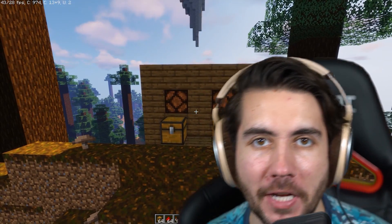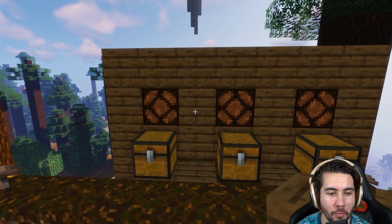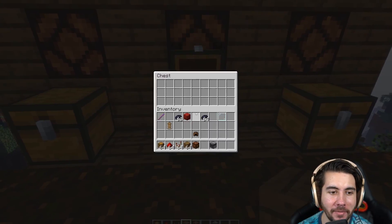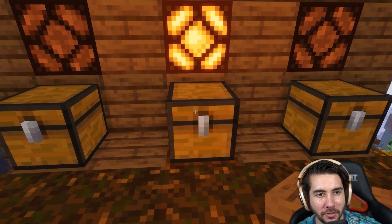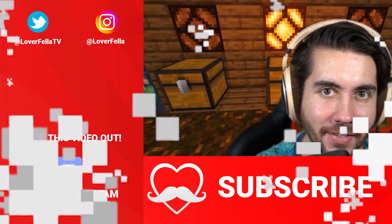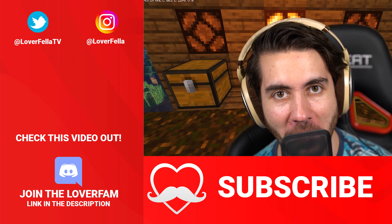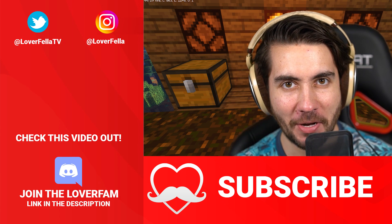Imagine this scenario: you walk into your base, you have a bunch of chests, you're like a hoarder. You walk in and you wonder which one has your items — this one has a light on it, this is your good chest. This is so functionally useful — it might be my favorite hack of the day. Simple, looks really clean, and actually has a use. You could use this for mob grinders to see if it's full. Freaking love this. Submit your TikTok hacks next week using hashtag lover hacks. Thank you so much for watching, subscribe for daily videos at 3 PM Eastern time. Peace.